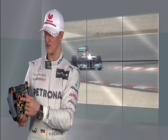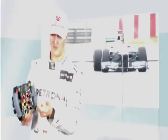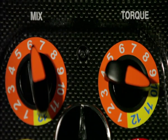Afterwards you go on the mixture and torque buttons — those are two engine buttons where you can set the changes that you want to have, which you discuss up front with the team.